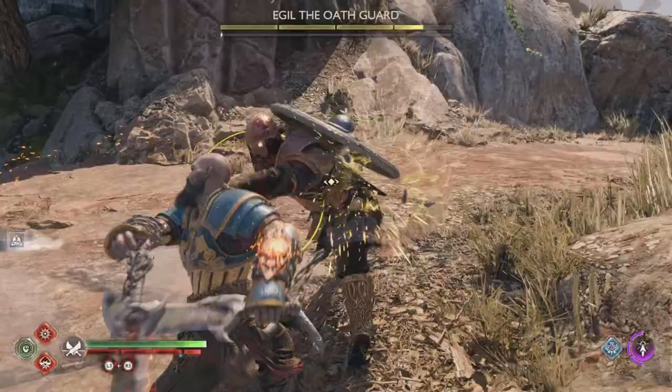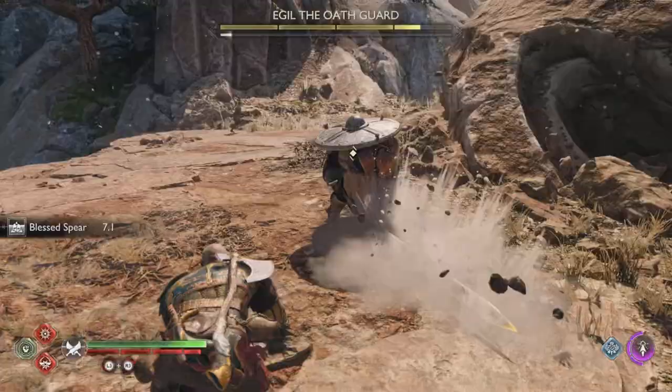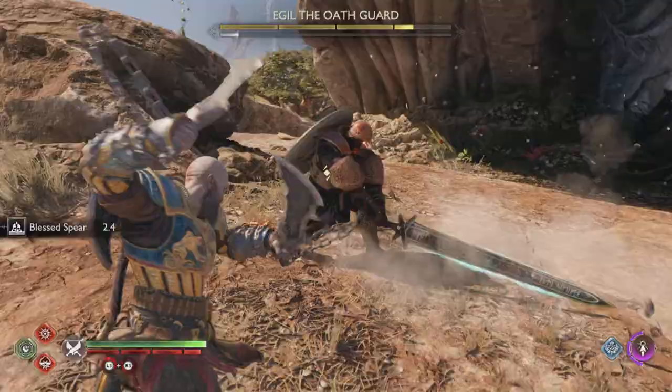Red circle again — dodge left or right. Yellow circle, parry. If you're not comfortable with the parry, you're better off dodging out of the way, because if you just block a yellow circle, you'll get stunned and his next hit may get you.